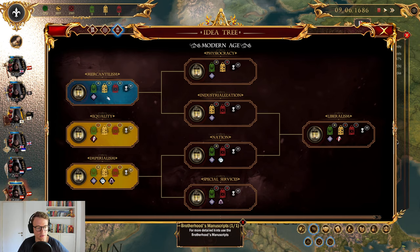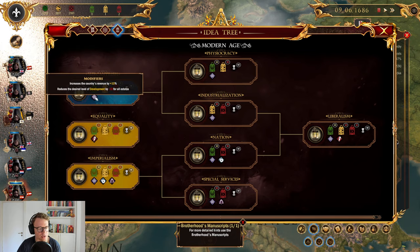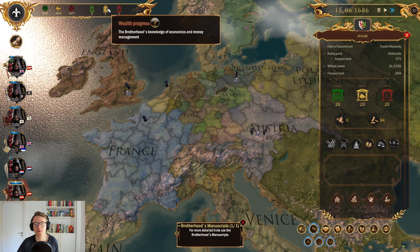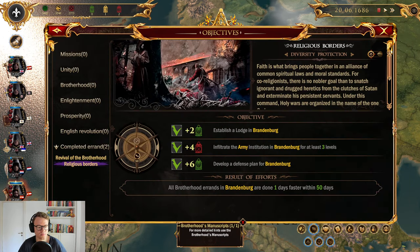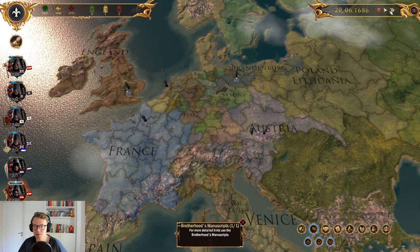We can research mercantilism now — I didn't see the research button before. Mercantilism is an economic concept that encourages the government to be actively involved in the economy and maximize the country's production and exports while keeping imports to a minimum. It increases the country's revenue by 10% and reduces the desired development by minus 10. Let's see what happens once it's done. It'll take 39 days to be researched.